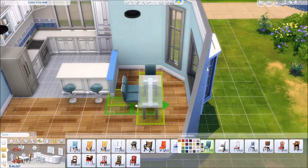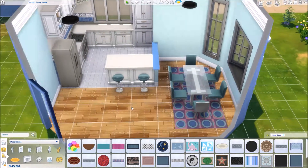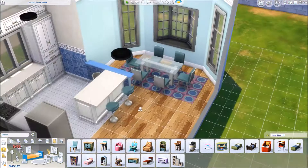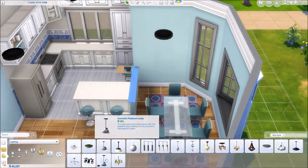We have a little bit of island seating and a six-person dining table, so there's lots of seating in this room. If your sims have a large family or are having a get-together, you've got six table seats, two island seats, and a high chair for baby — a pretty decent amount of seating and space in this kitchen.